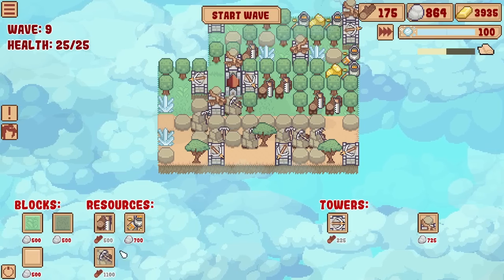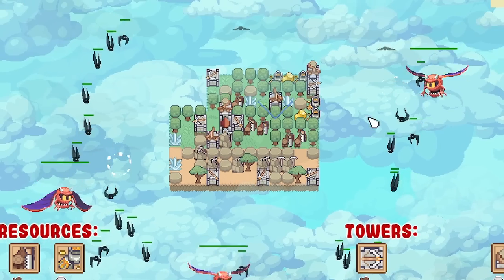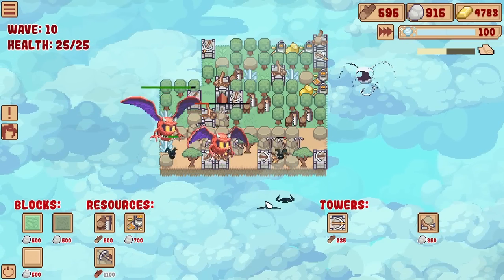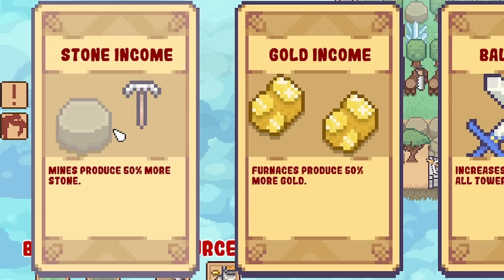We can take on another wave and the waves are definitely getting bigger - there's three of those flying things now. I'm glad I added that catapult, but I think I might need another one. Let's shove that down there. All right, that's all those done, we get a new upgrade - stone income, gold income, wood income.